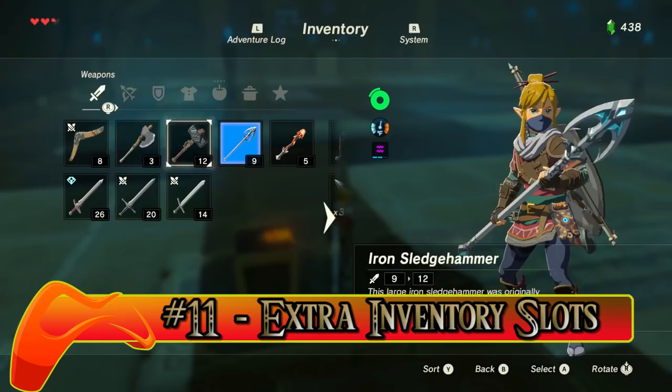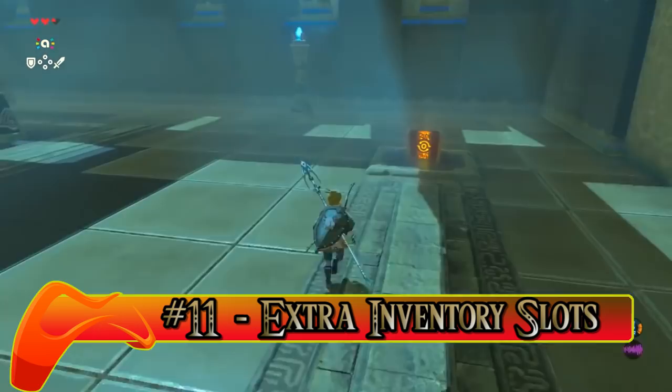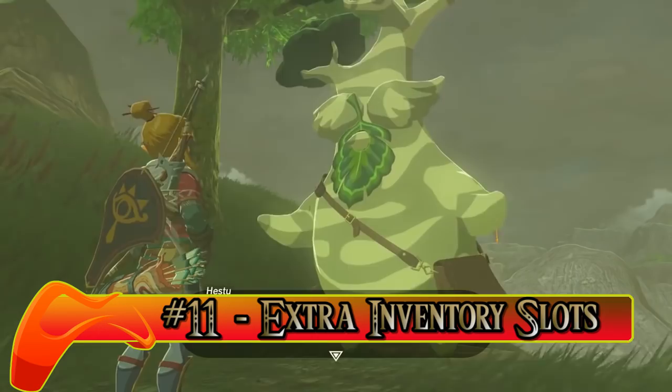Number eleven: Extra Inventory Slots. You'll notice early on that you'll stock up on weapons in no time, and soon you'll be unable to carry any more. How the hell do I get more slots, you might ask? It's simpler than you might think. What you need are Korok seeds, achieved each time you locate a hidden Korok. Give these seeds to Hetsu and you'll be rewarded with extra slots. There are 900 Korok seeds in total. Have fun!